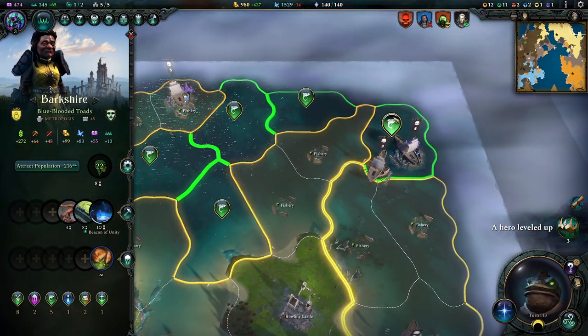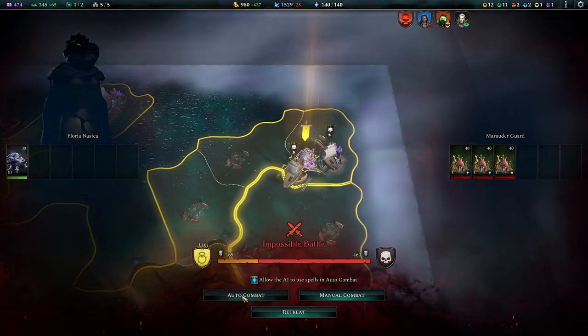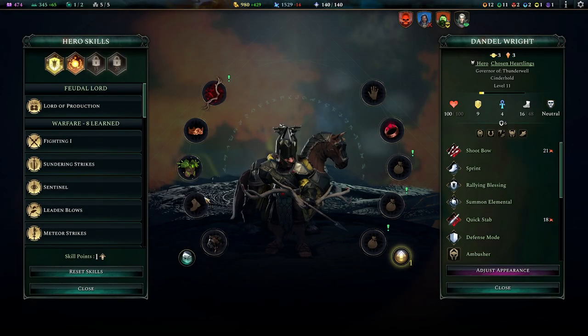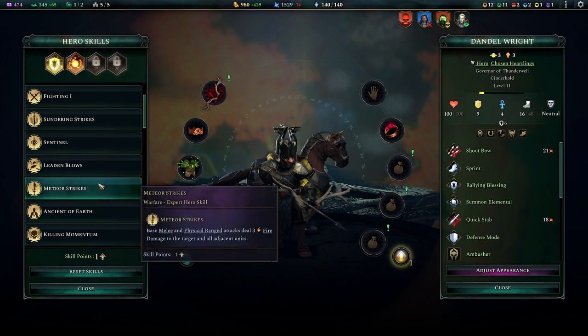We can annex another thing - we'll annex this thing, not that we'll ever be able to use it really. Let's go attack. Didn't work - shame. Let's do the leveling ups. You could be lord of production - you're not nothing currently, but I'd rather give you meteor strikes. And give you some stuff here. The eagle bow is not better than what you got, so that's fine.